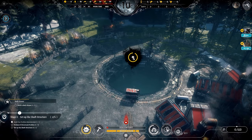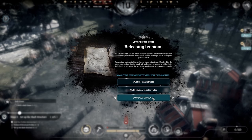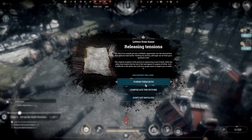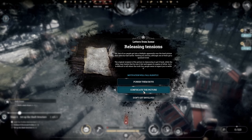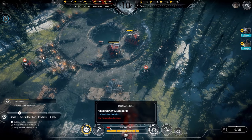Letters from home again — releasing tensions, followed by the boudoir letter. Two of our people got into a fist fight over the lewd picture that came by mail. Nothing too serious, though one got a sprained wrist. The original recipient is clamoring to get it back while the other insists he won it fair and square in a game of whist. Options: punish them both, confiscate the picture, or don't get involved. I'm going to punish them both — sharing is caring, folks. I tried to do a good thing and this is how they repay me.